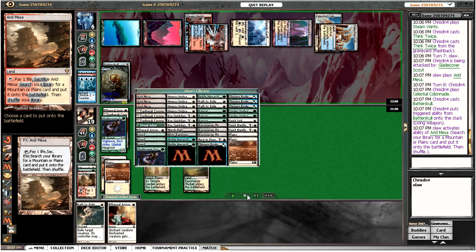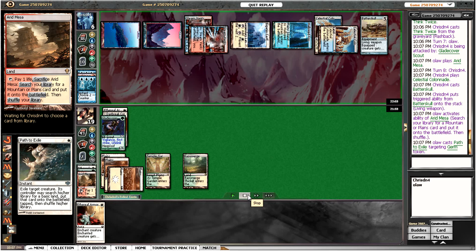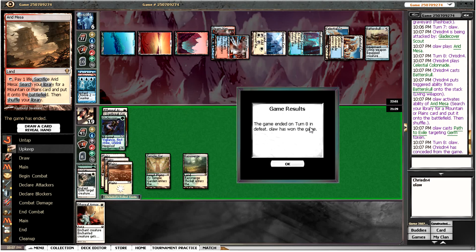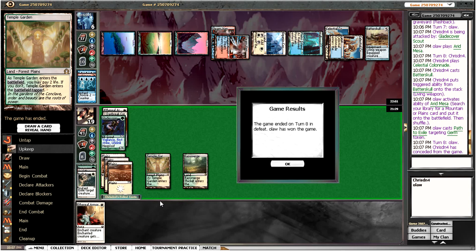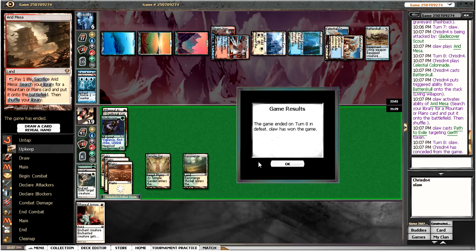We've got a Path which is otherwise not very useful, but here it's going to be enough to seal the deal. He fetched up a land — with only two lands available he's going to die this turn. We managed to wrap up this match as well, which is pretty nice. I didn't think Blue-White-Red Control would be a good matchup but managed to beat two decks now — seems to be fairly decent.